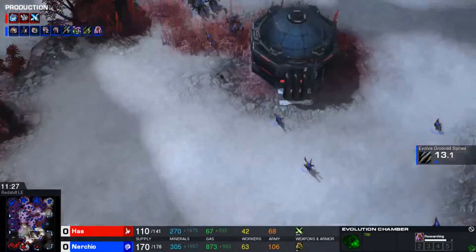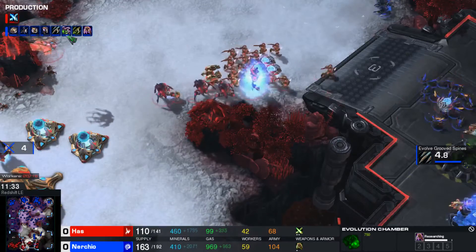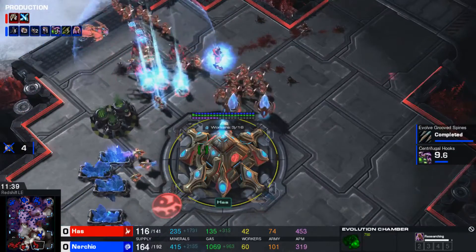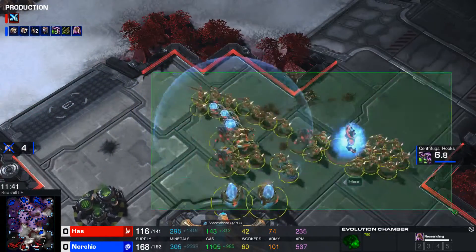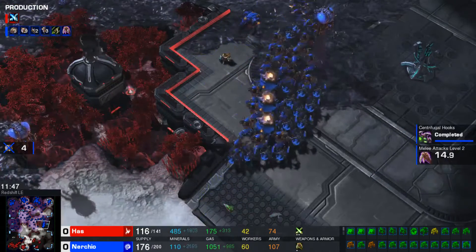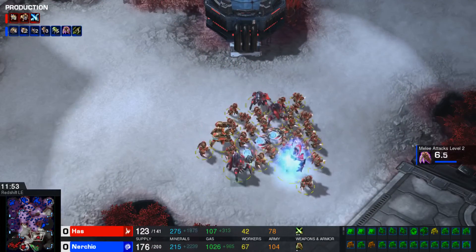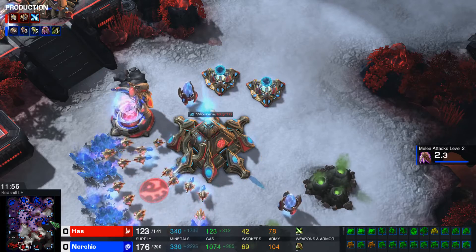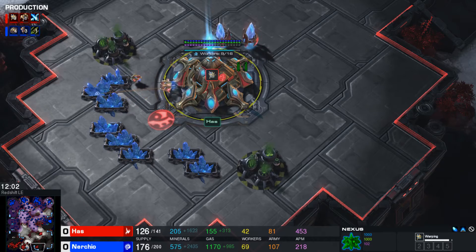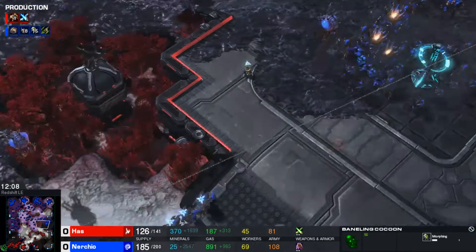This is a menacing Zerg force — they are flooding down to Has's third base, and this is where it has to end for the Protoss. The longer Nurcio gives Has time, the more menacing the Protoss army becomes, so Nurcio needs to weaken him now. He might have overextended trying to take out that base. We also have a lot of banelings coming up too.